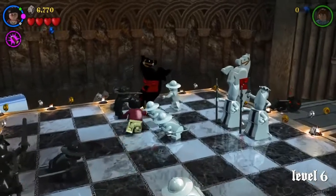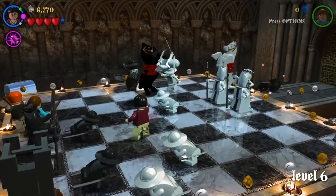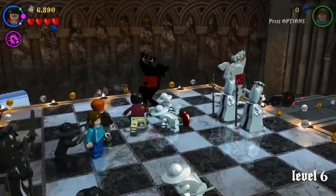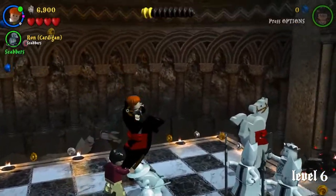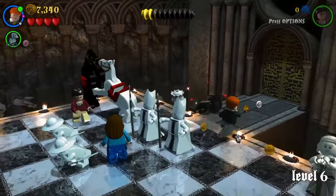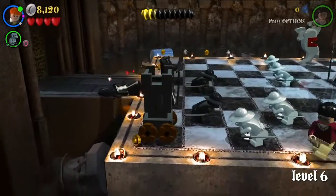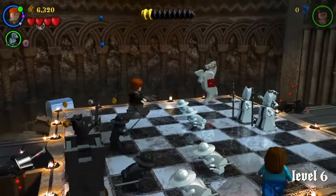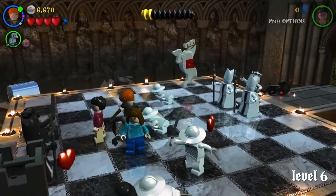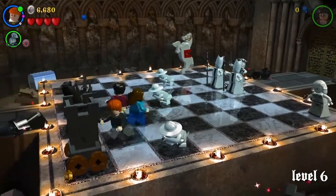This one I keep getting confused on which characters to hit. I recommend looking out for which ones move — they're the ones you need to hit, whether they die or not. Then you want to go up to this horse right after that and get on it. Ron should be doing this because he was the original one on the horse. He goes through — there is a dark magic wizard chess piece out there. I fell off trying to get behind them. Once again, hit the person that's moving.